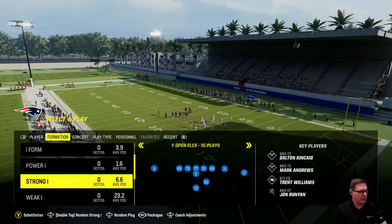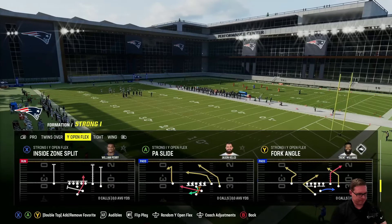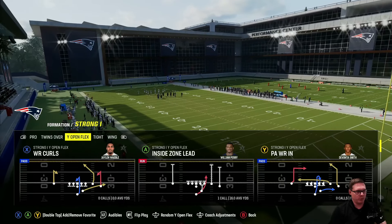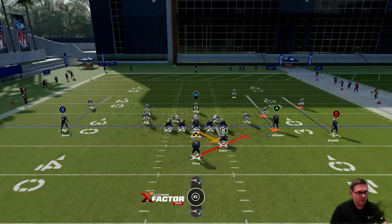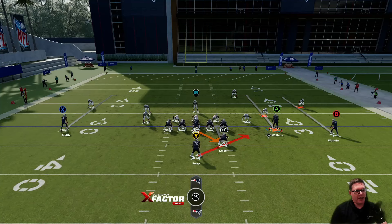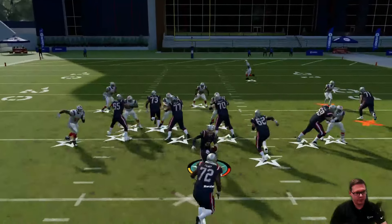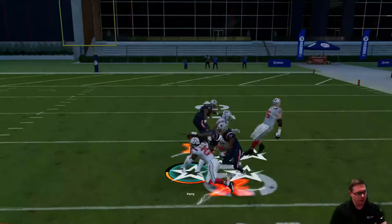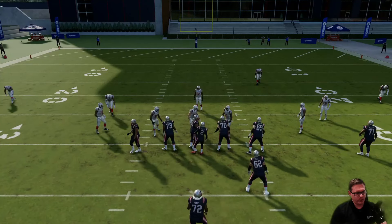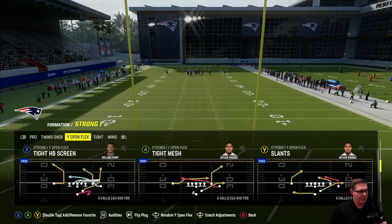Another run I really like that is not an RPO but catches a lot of people off guard is the Inside Zone Lead out of the Strong I-Y Open Flex — not a formation a lot of people have probably ever even seen. Basically, I've got Trent Williams out here and he's just going to knock that slot guy over every time. Kelsey will knock out that defensive end pretty much every single time, and it's just easy. It's a very easy run scheme. I'm showing you guys runs where you can't gap shoot — that's really the point of these.